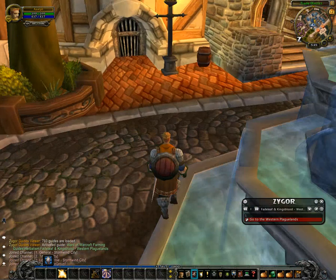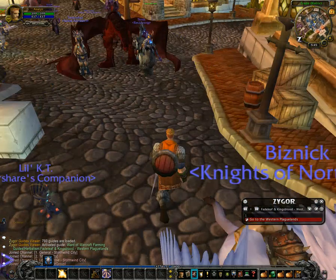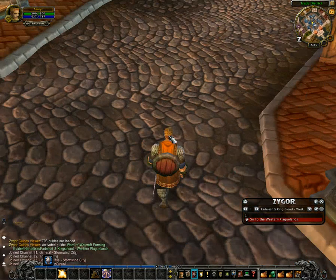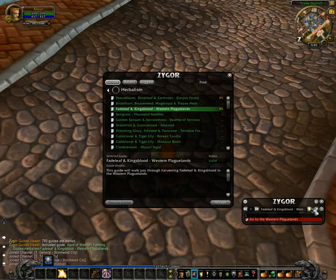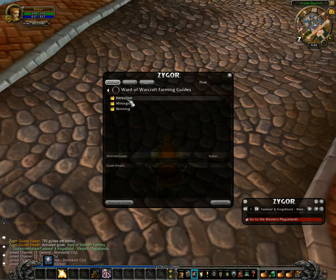I'm also going to show you a little bit of something else, being that I'm right close to Elven Forest. So step number one is once you've got Zygors loaded here, you're going to look for this button — it's a Select a Guide button. When you click on Select a Guide, you may have to go to Guides right over here. You're going to see this entire list. What you're looking for is Ward of Warcraft Farming, which will give you a list of professions that you can select from.